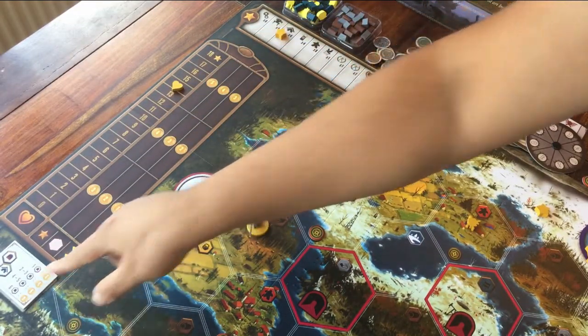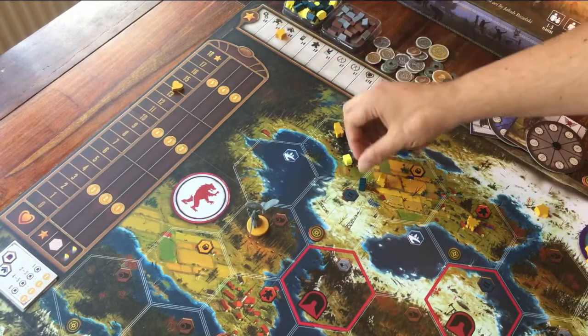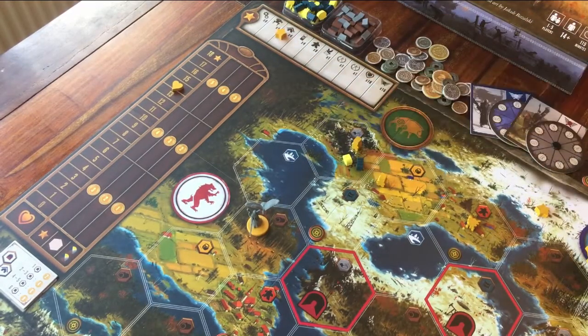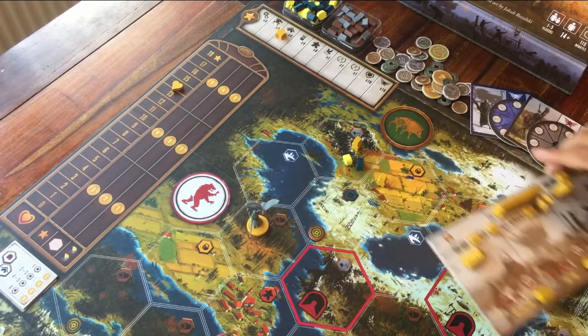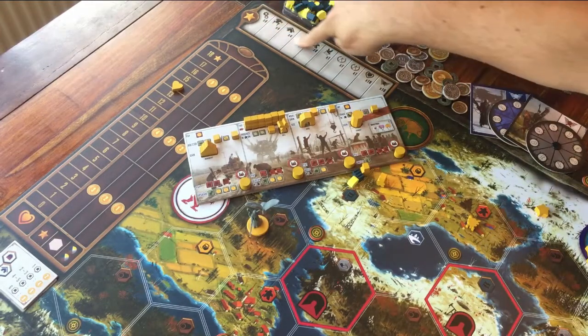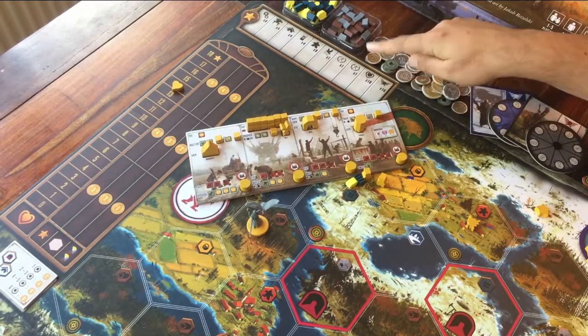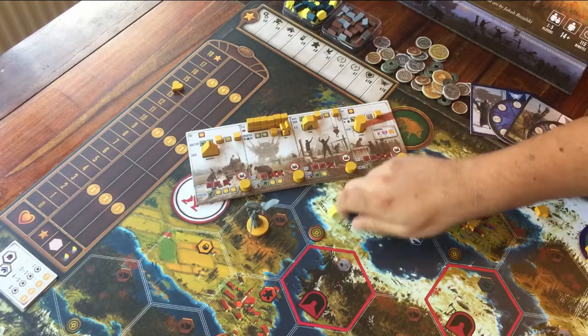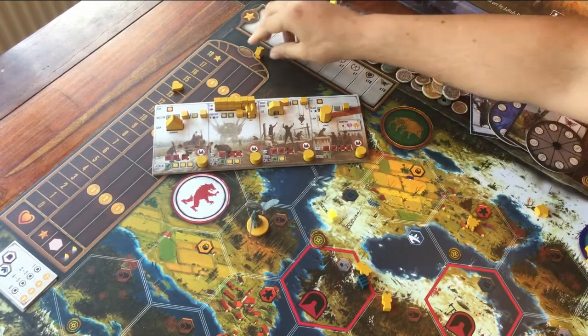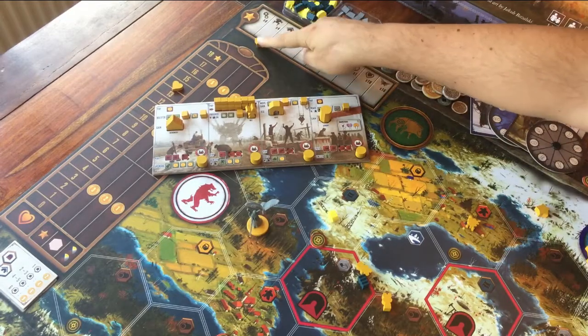Next I'll explain what the achievements are — the things that you place your own star tokens on. Each player has 6 stars, but you can see there are more than 6 spaces. So during the game just try to focus on a few goals instead of trying to get them all. I'll still explain what each space means, going from left to right.